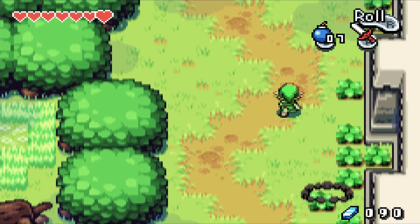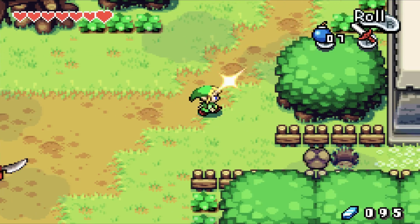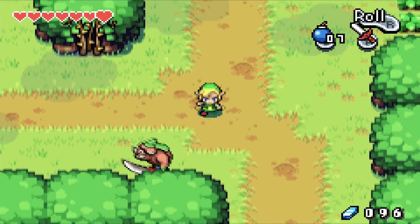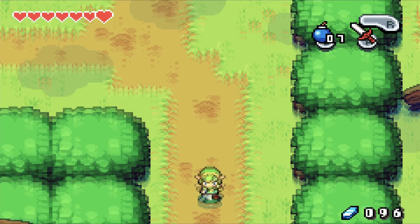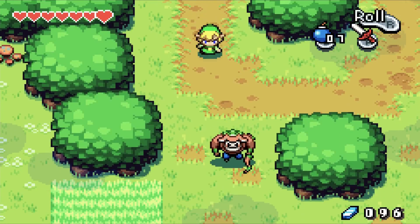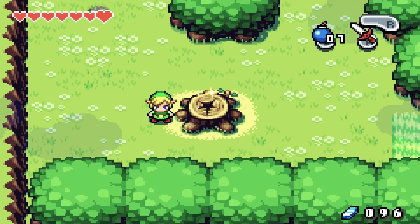Bad things have happened, though. There's a crow around here. Let's open up another passageway and get rid of this enemy with a bow. There's a house over there — let's see what's going on in that little house.